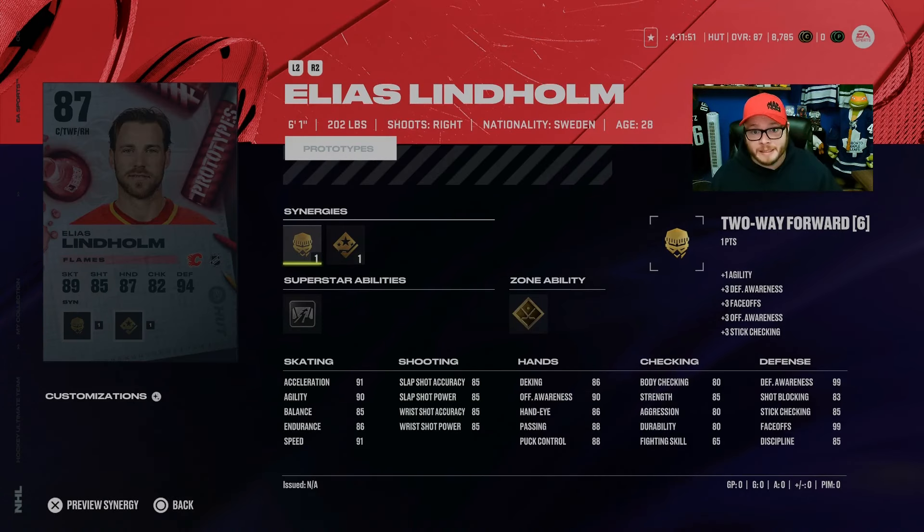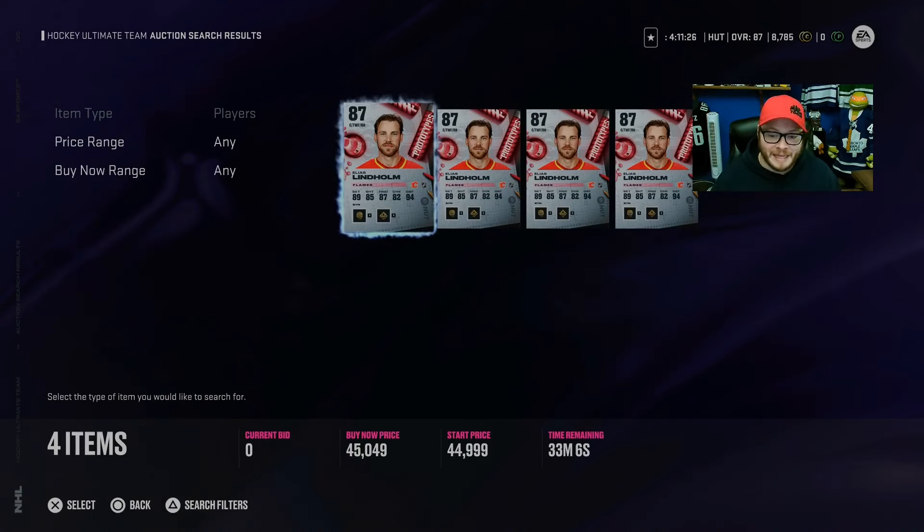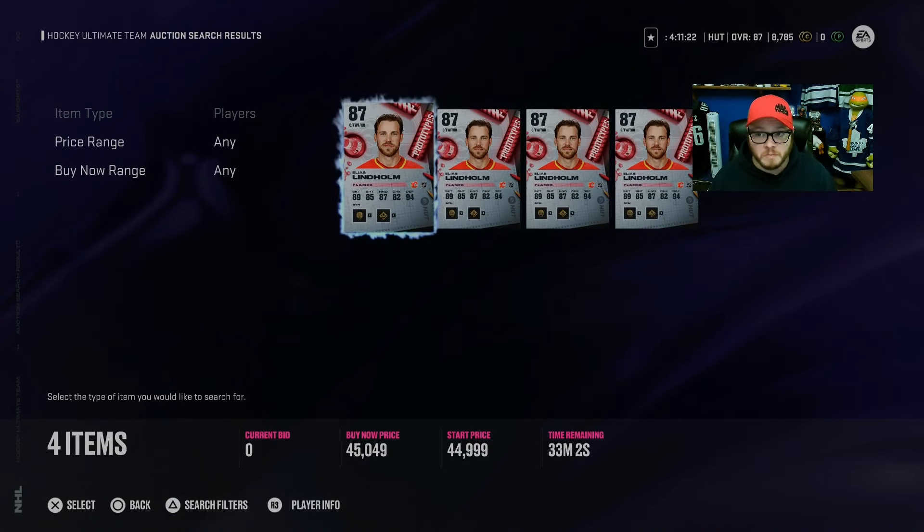Elias Lindholm is in the prototypes — a 99 face-off with 91 speed, 85 shooting, but he comes with shooting boost to get him up to 87. He has gold quick draw and Close Quarters. A very good build, significantly cheaper than Pekka because he's an 87, but he still gives you 99 face-off with 91 speed and the quick draw ability. That price tag is 45,000 coins — not bad for 99 face-off with quick draw and speed in the 90s.